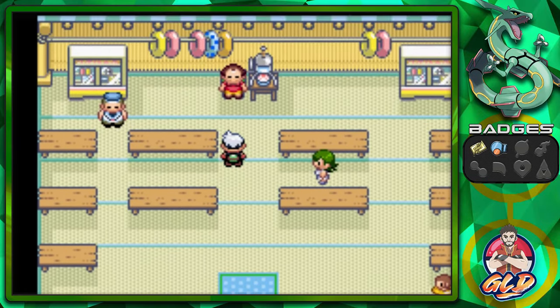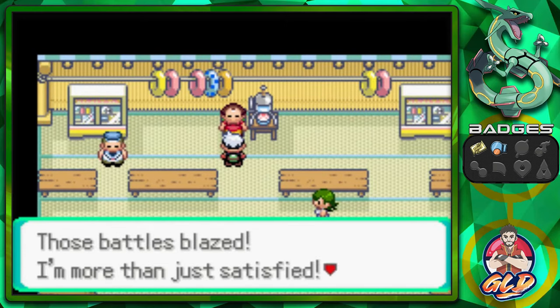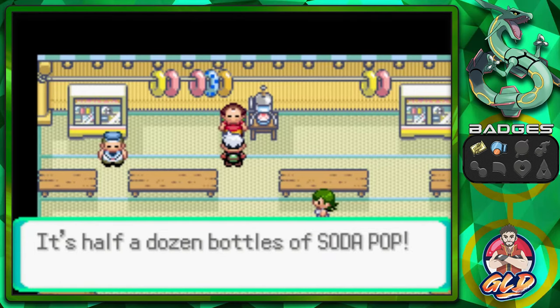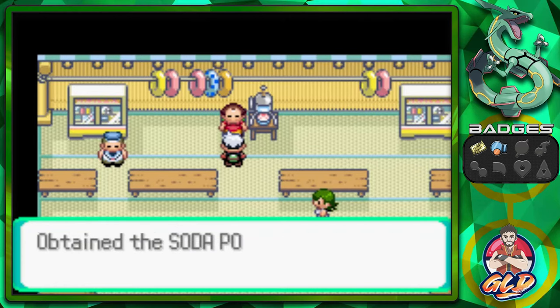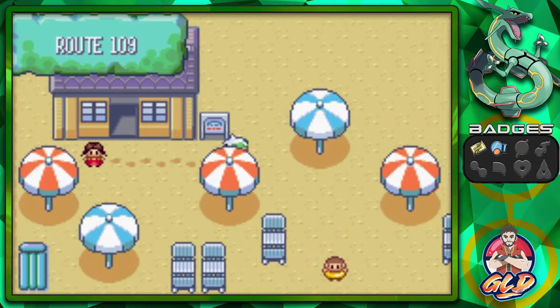We've defeated every trainer here. Now we can talk to this guy. He's like, you're scorching hot, those battles blazed, I'm more than just satisfied. As thanks for showing me your hot streak, I want you to take these — it's half a dozen bottles of Soda Pop. Soda Pops are good, Soda Pops are great, and that will actually heal your Pokemon for 60 HP right there.